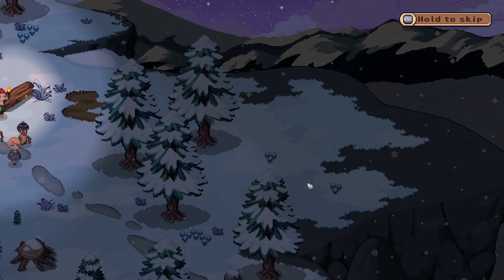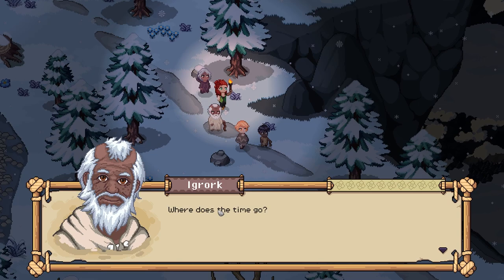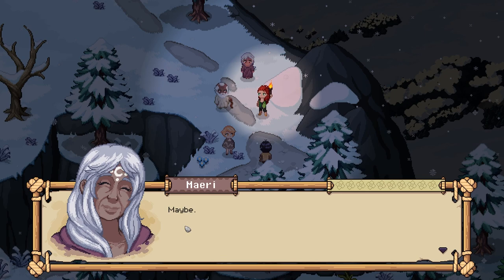New Year's Eve. Our first winter in this land is almost over and the clan is coming back home from the mountaintop. Isn't this cute? Look — this is our clan. We are very brightly colored compared to our companions. One clan member says: 'Where does the time go? It's hard to believe your rite of passage is so soon. It still feels like we found you only yesterday — found you lost in the woods. I bet you'll have the coolest totem of everyone.'